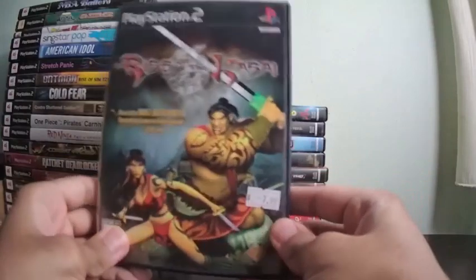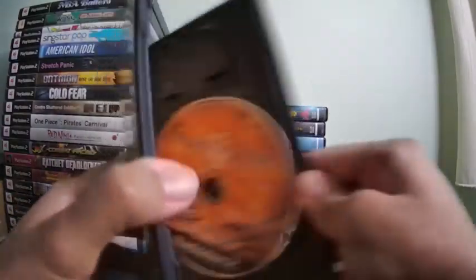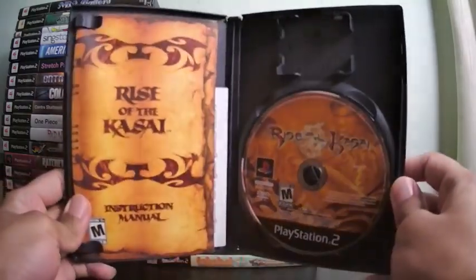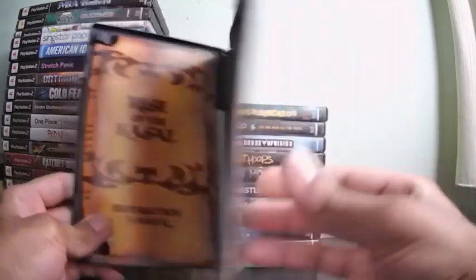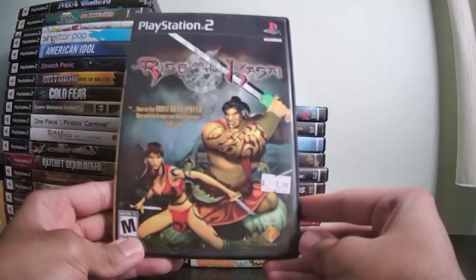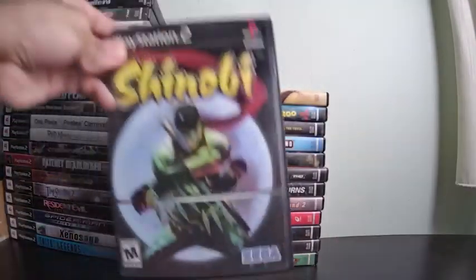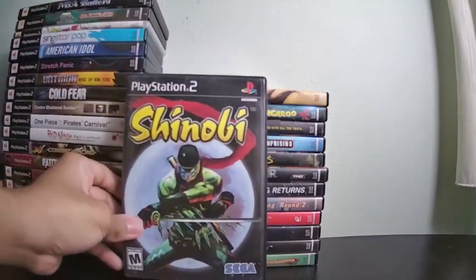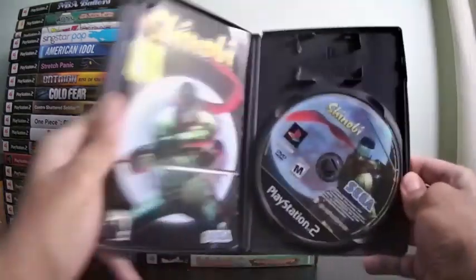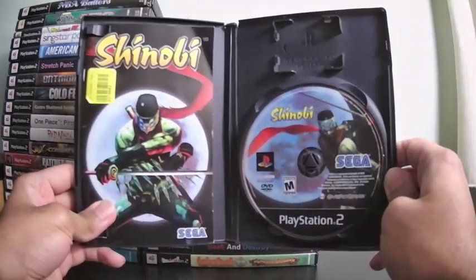Rise of the Kasai is a mixture of platforming, stealth, beat-em-up, and action. You pick one of four characters and beat up enemies. I believe one of the characters has a bird you can send to scout for enemies — pretty cool. I recently played the demo but haven't played the real game yet. Shinobi is a stealth action game where you play as a ninja completing missions. I have the sequel, Nightshade, which I showed in part two.